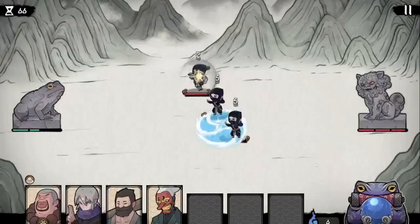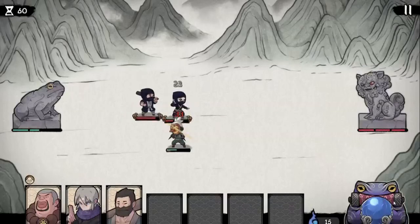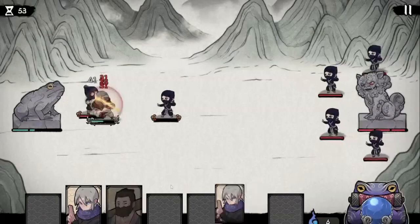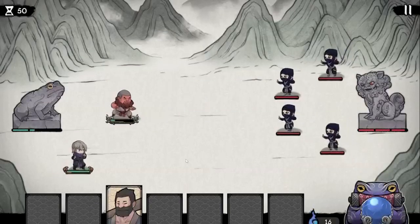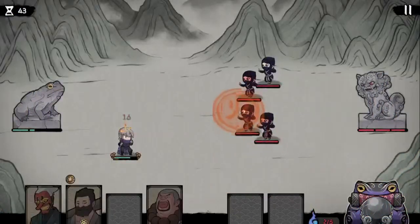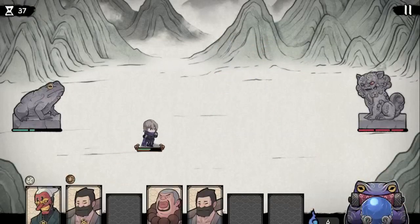We're going to use this ninjutsu real quick and try to kill them off. I'm going to put him behind them, pulling them away. We got two of these, so he's going to be stronger this time — he can actually survive longer and have a jutsu once his yellow bar gets up. That's basically how you play the game. Let's see if we can finish this level and actually win here, because right now I'm kind of struggling.